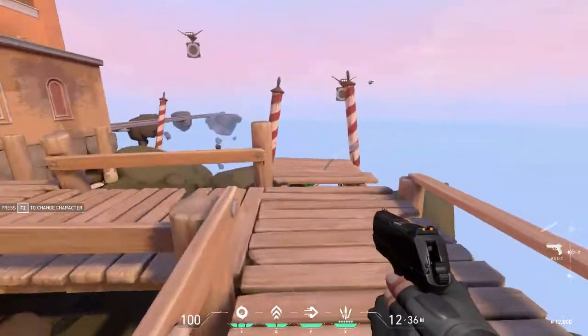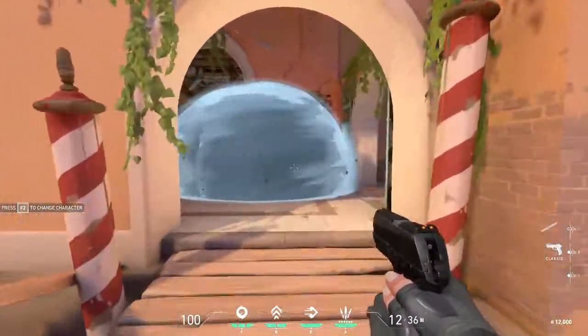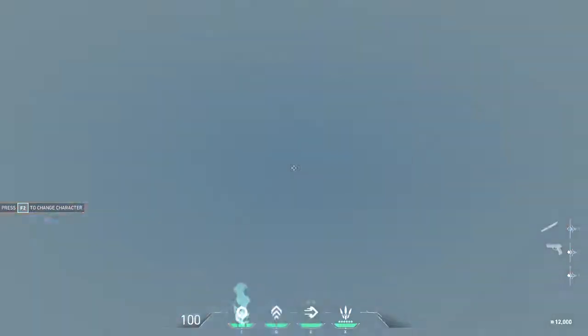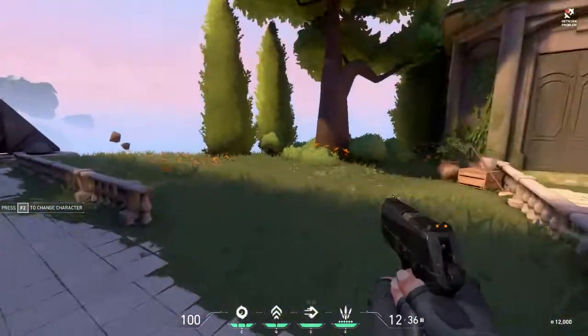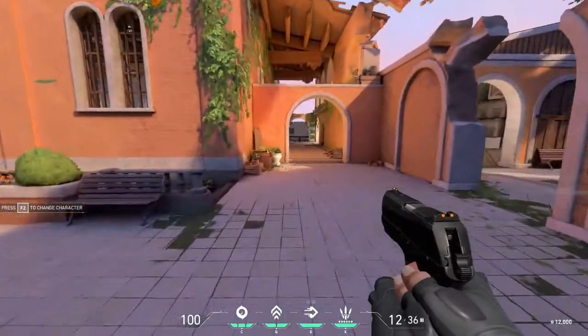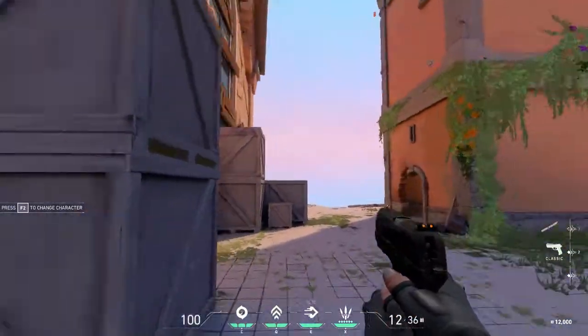Let's go with C. You can see it blocks vision. You have up to three charges that you can have. The other thing with this agent is if you jump and hold space, you will kind of glide. So you can combo her abilities pretty well.